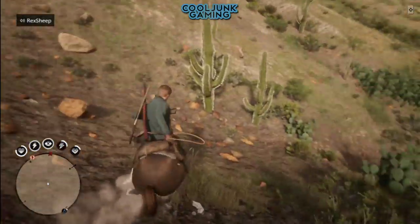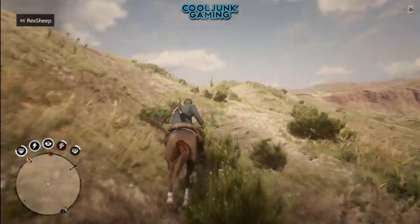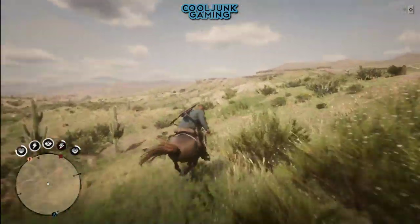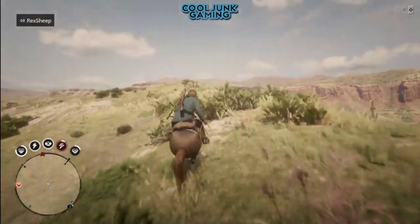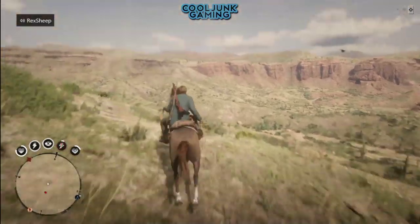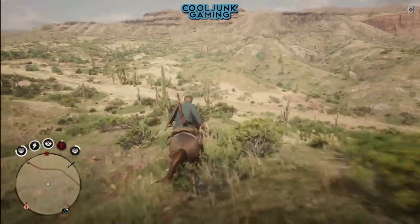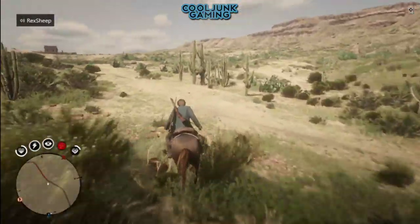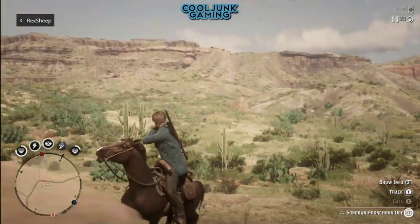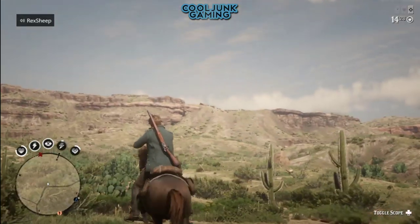Now this is where we're going. Dallas Springs — I'll put my waypoint right about there. Get set, go that way. Try to get on the trail as soon as possible. I'm not doing too good a job, but that's no problem. Watch out for those snakes — you've got to be careful.